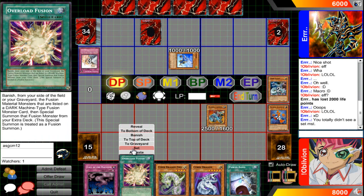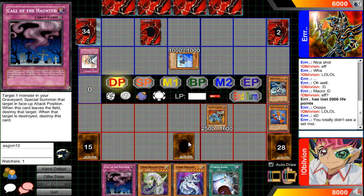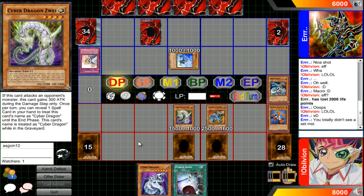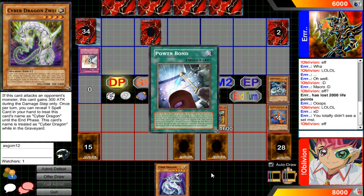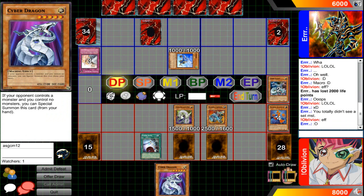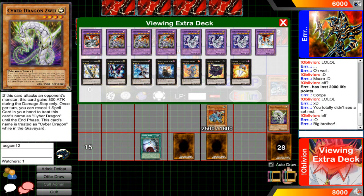I'm going to set Overload Fusion, then normal summon — I'm going to use this effect, reveal my Power Bond and activate it. Thank god he did not have Macro Cosmos up. Oh yeah — big brother!